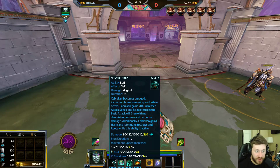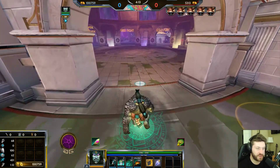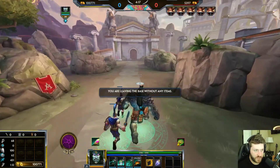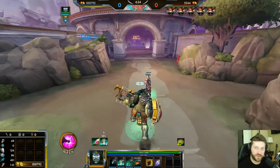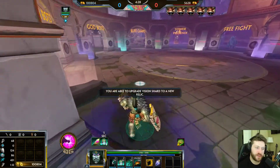Seismic Crush is a great chase-down tool. The 70% increased attack speed is only until you hit the next target, so be careful what you're aiming at when using his one — hitting any enemy, including minions, will consume the ability.